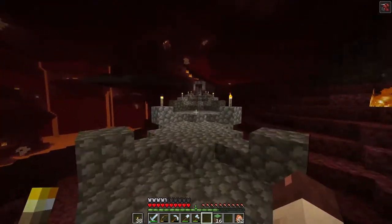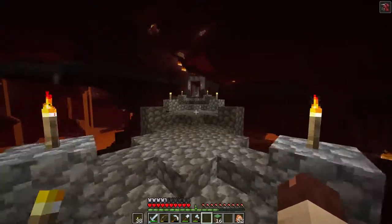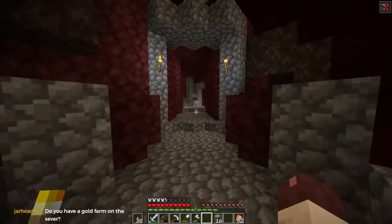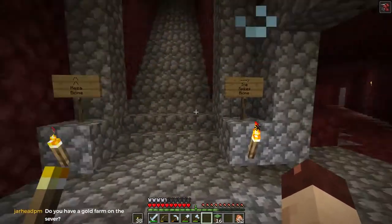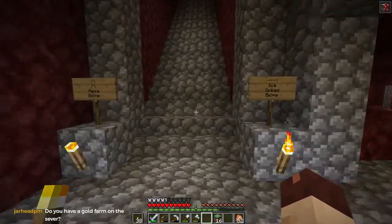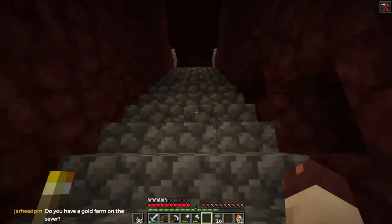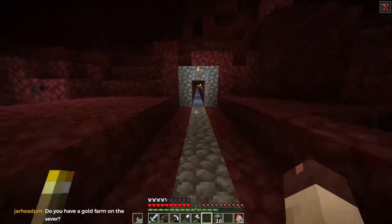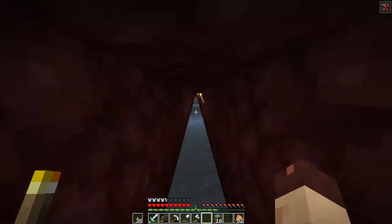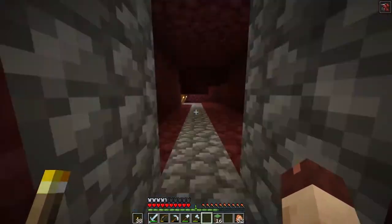This is stuff that I did long before I did much streaming. I had a bunch of cobble and I wanted to get all the way out to the proper mesa. Ice spikes is that way, and mesa is up this way. We've got some ice tunnels that make things a little bit faster, but it's still just a manual run.